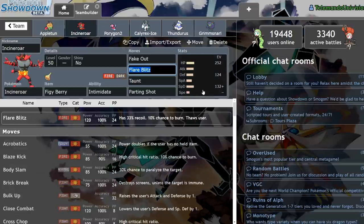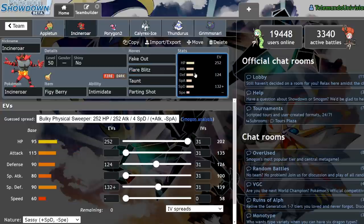Next up we have Incineroar. It's a very standard Incineroar — 252, 124, 132, with zero speed IVs and a Sassy nature. I ran zero speed IVs just so under Trick Room I always win the Fake Out war, and it's already a Trick Room team so I didn't really see too much of an issue. On top of that, my Parting Shot will go last, which is really useful for pivoting.